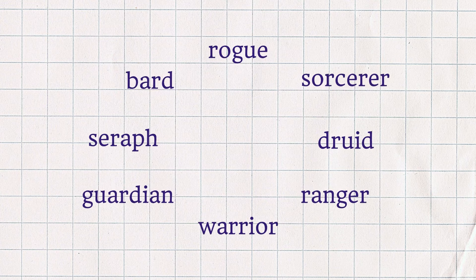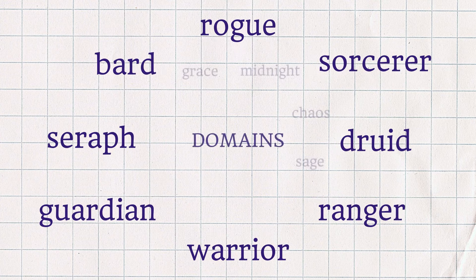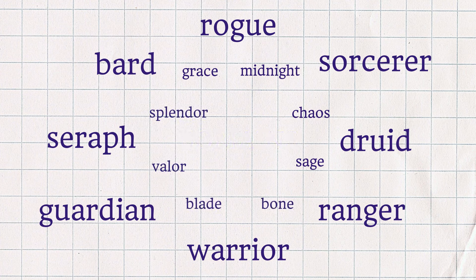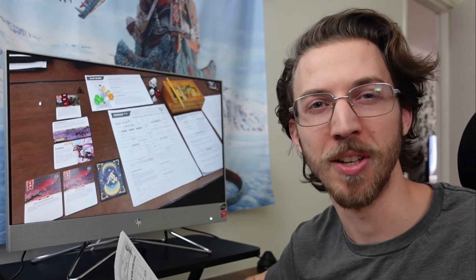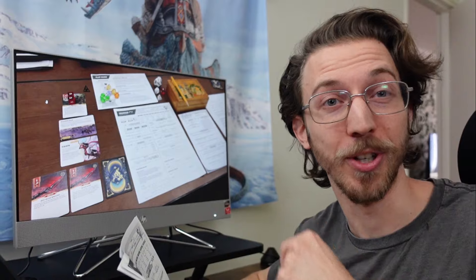Each of these eight classes were also assigned two out of eight qualities called Domains. The Rogue had Grace and Midnight, the Sorcerer had Midnight and Chaos, the Druid had Chaos and Sage, and so on around this class circle for Bone, Blade, Valor, and Splendor. Now I love seeing this kind of clean organization in game design, but it can sometimes make a game so rigid that it becomes brittle — harder to homebrew or make adjustments without ripple effects. You can see how this pairing of class and domains doesn't intuitively leave room for new unique classes unless you started jumping across the circle to combine stuff.